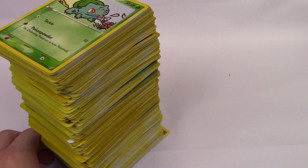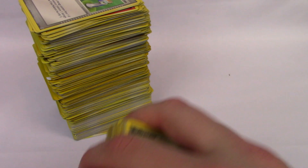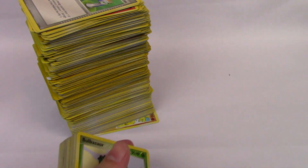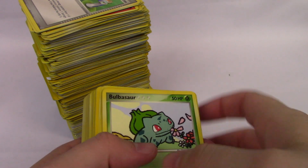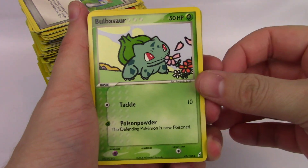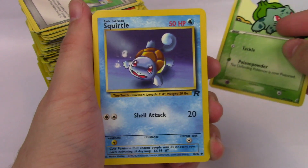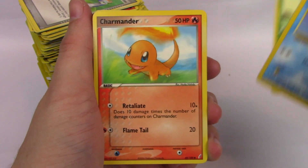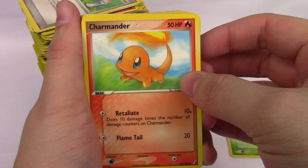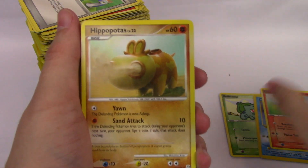Alright everybody, we're back. We have all of these cards out of the binder, which took quite a bit of time, but I think it's going to be a lot of fun. So we're just going to go through and look at them as they had them. Some of the slots had quite a few cards in there, so we will see some duplicates. At the end of the binder they had a Bulbasaur, a Squirtle, and a Charmander right next to each other — I thought that was really cool.